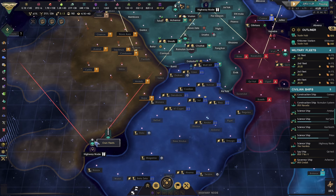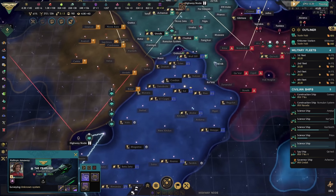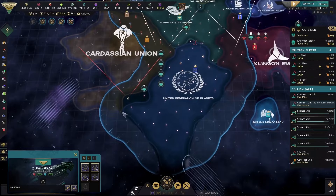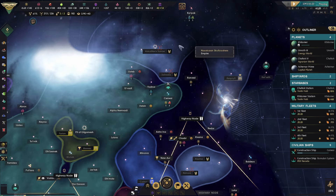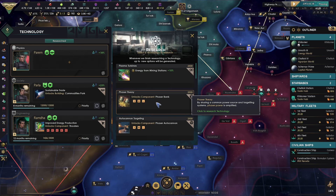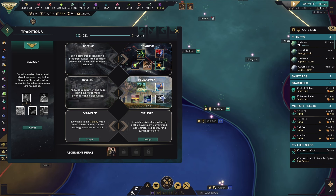Come back here and pick off these pirates. Brilliant. I'm going to actually get a clinic here as well — yeah, we desperately, desperately need... there we go, evasion. There's banks. We desperately, desperately need terraformer technology.